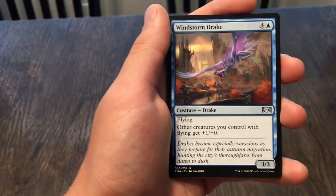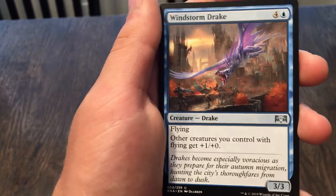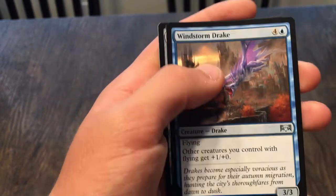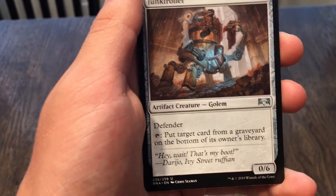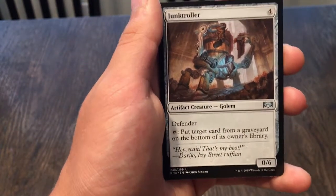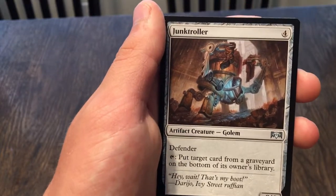Windstorm Drake: a 3/3 with flying; other creatures you control with flying get plus one, plus zero — five cost. Junk Troller: a 0/6 with defender, tap it to put a card from a graveyard on the bottom of its owner's library. A 0/6 for a four-drop — that's okay.